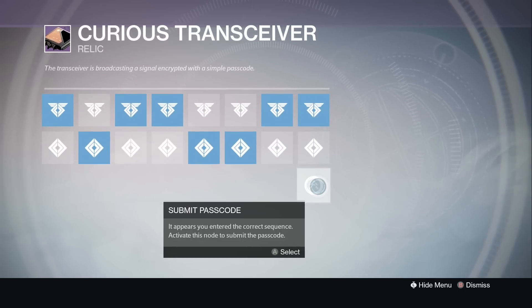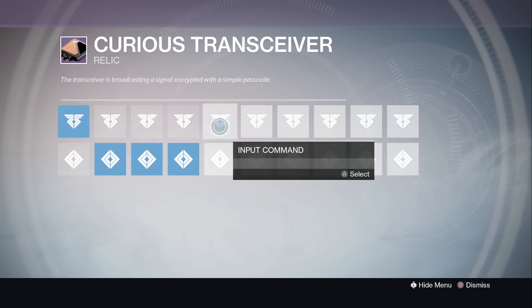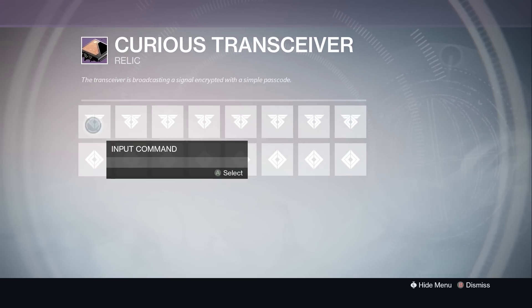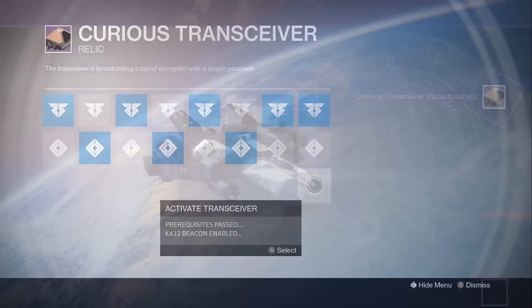The second code is: top, bottom, top, top, bottom, bottom, top, top. The third one is a long one: top, triple bottom, top, triple bottom, double top. And for the last one it isn't that hard — it's top, bottom, top, bottom, top, bottom, top, top. You can always go back and pause the video to reference these.